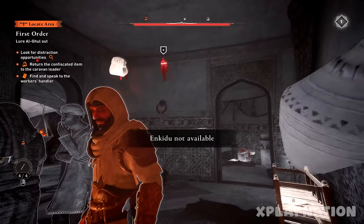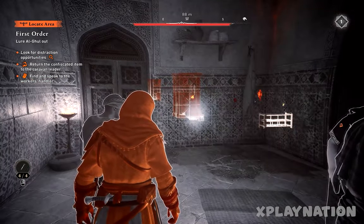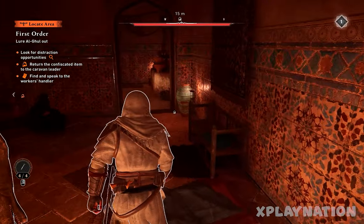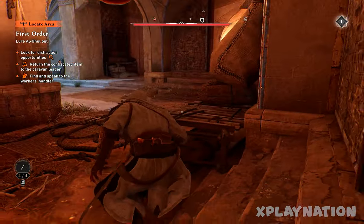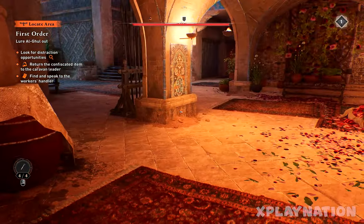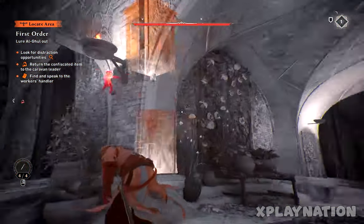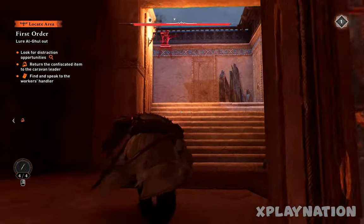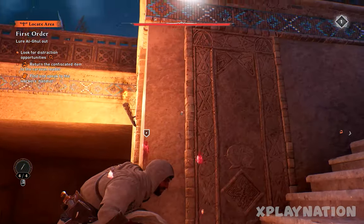Let's get outside, kill some guards on the rooftop, and then find out what we can do for those two guys. I think we can get to the roof from here — and there's a guard right there on the other roof.